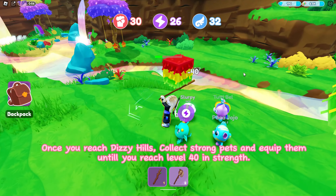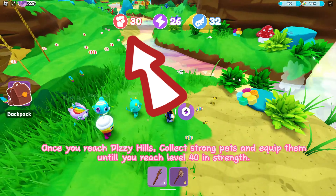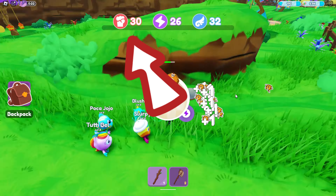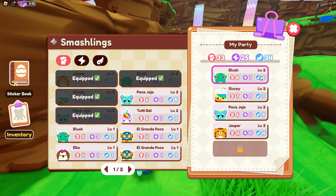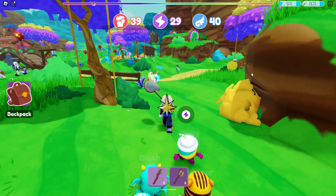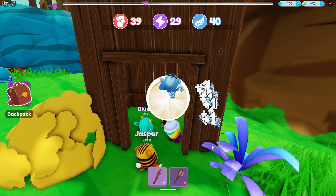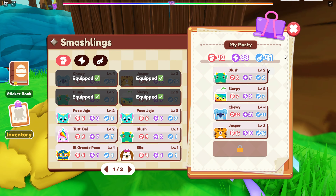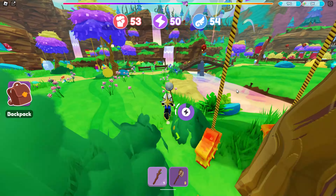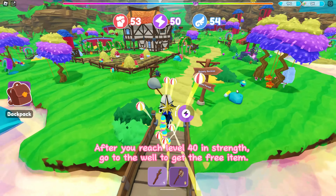Once you reach Dizzy Hills, collect strong pets and equip them until you reach level 40 in strength. After you reach level 40 in strength, go to the well to get the free item.